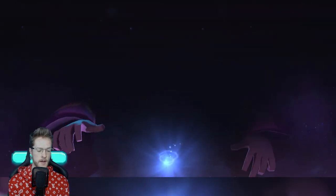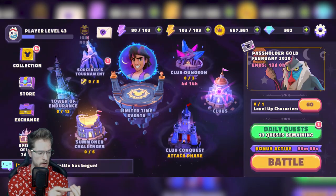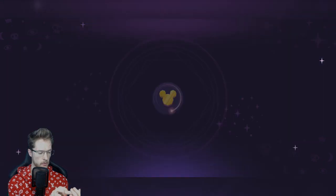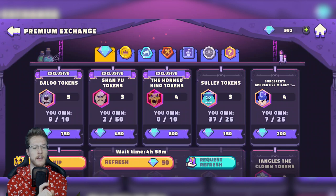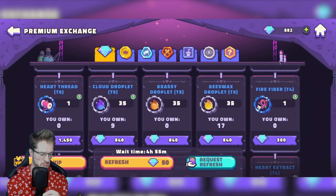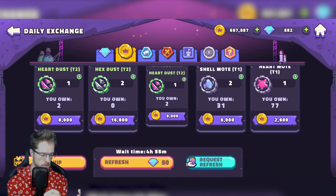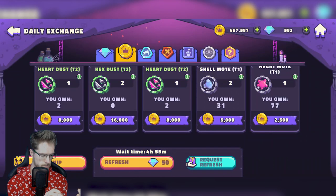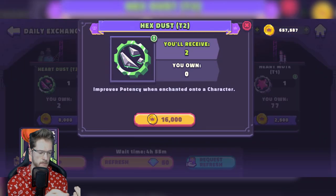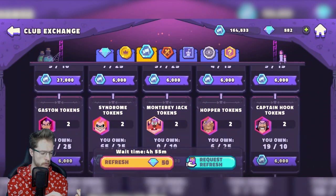Before, I'd always go into the exchange — they call it the exchange — and most of my tokens I would spend in there. I want to be a little bit careful spending my gold because I obviously want to try and get Ariel up to the max level first. I'll buy two more for Syndrome — great, I can hold that off.